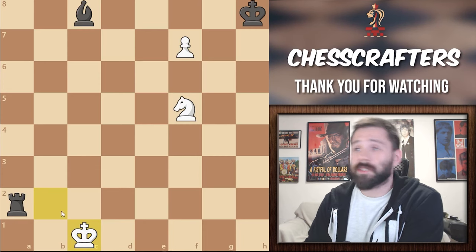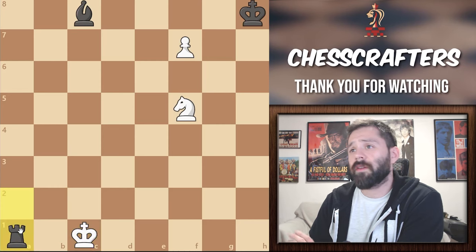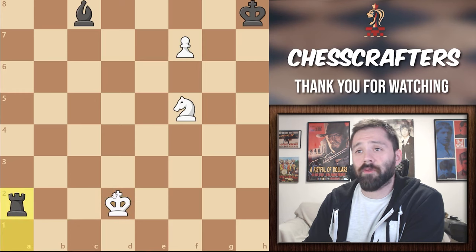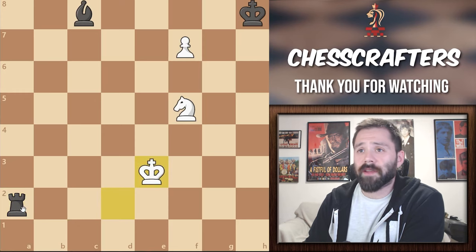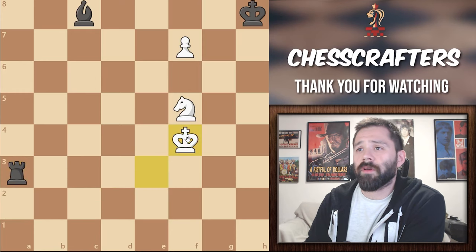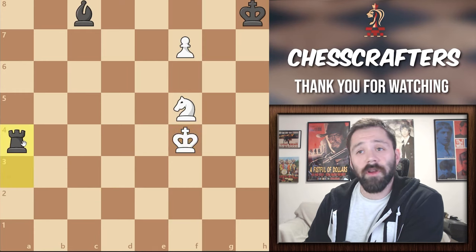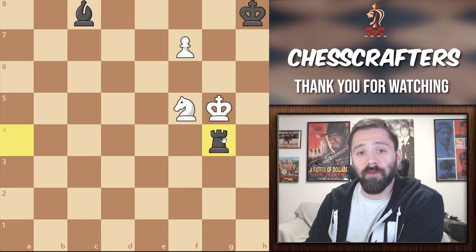Black is not giving up here. Instead, he's continually going to start giving us checks with rook to a1. We move our king to d2. He moves his rook to a2. We move the king up the board with king to e3. Then black checks us with rook to a3. We go to king to f4. And after rook to a4 check, it seems like we finally arrive at safety with king to g5. But again, black has this brilliant rook sacrifice — rook to g4.